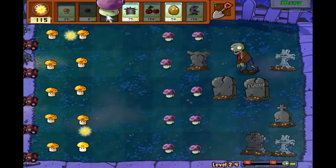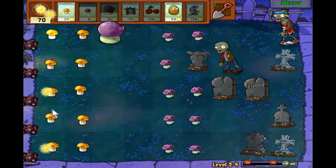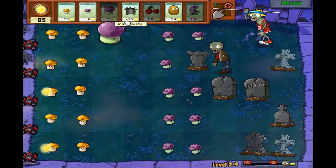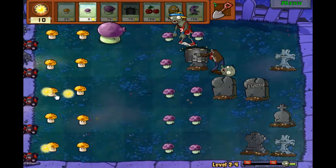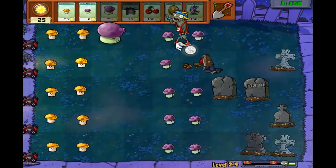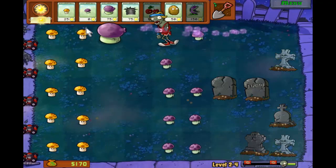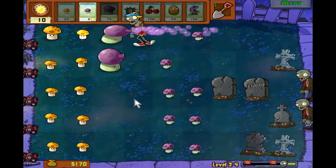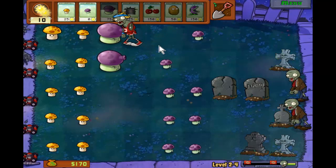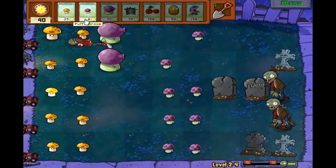Okay, perfect. Now we can start getting the Fume Shrooms. Oh, we have a Jumper - well, that's fine. The Jumper's not really worried about too much. Even if he gets rid of these plants, we're gonna get rid of him very easily. If anything, those plants were kind of a distraction until I got my initial setup working.